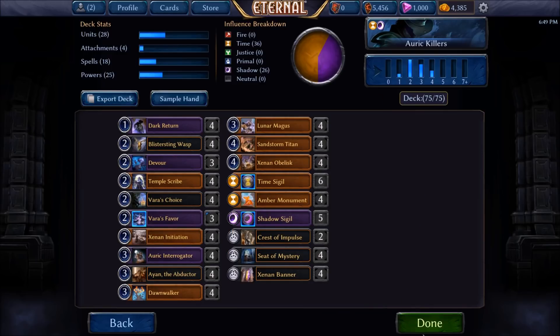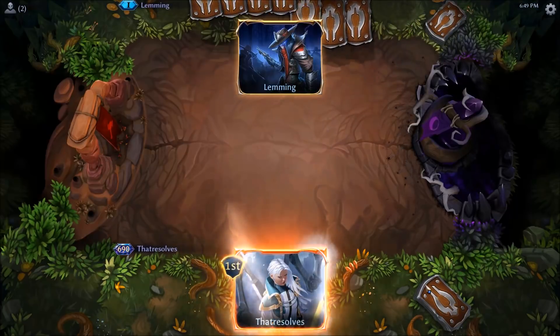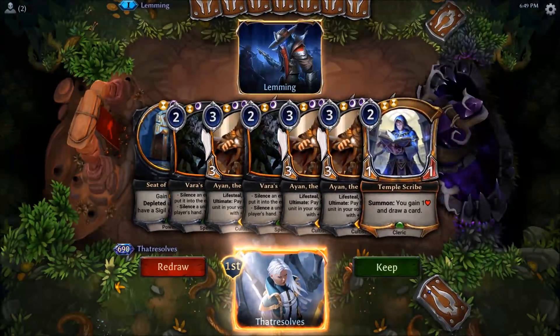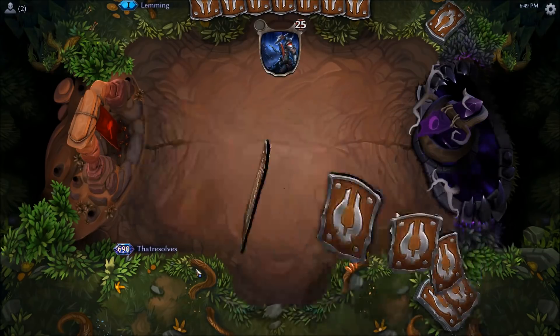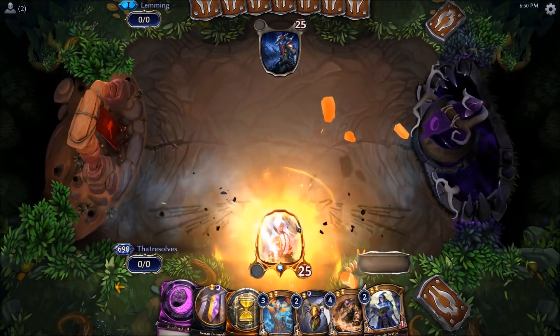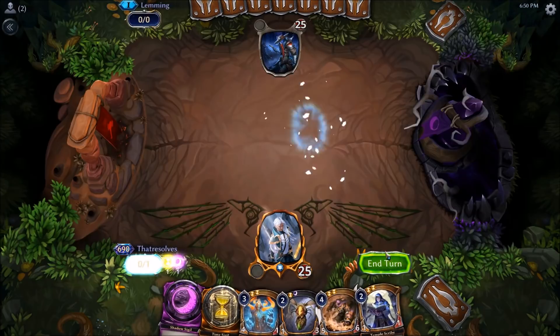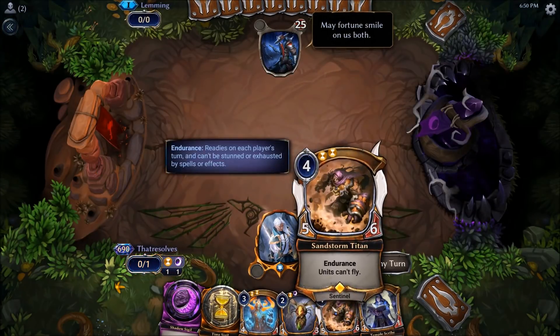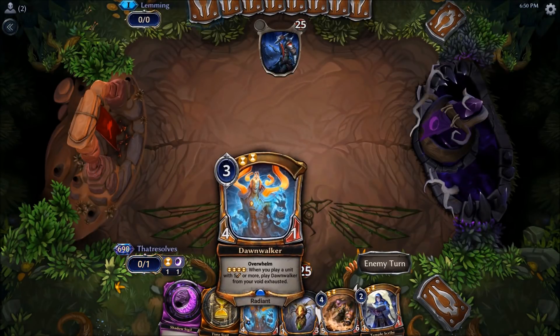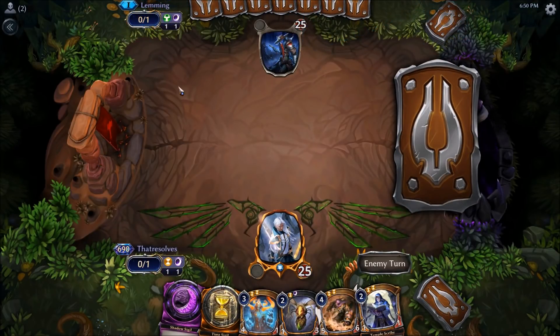Okay so let's see what this deck can do and get onto some games. Easy ship here - just a one power hand. This is pretty nice as we do get to lean the Temple Scribe into the Dawnwalker here, so quite an easy hand to play out, and then we get a Sandstorm Titan to perhaps rebuy this Dawnwalker later on. Now let's see what we're against.